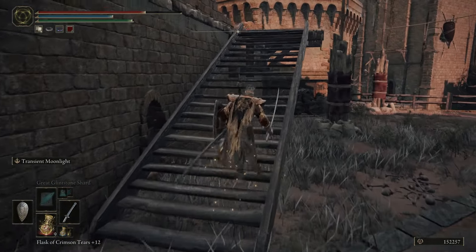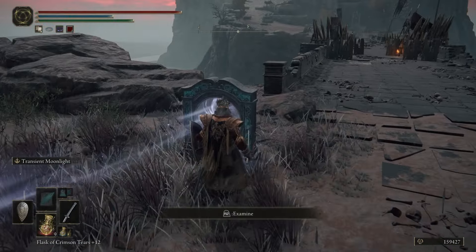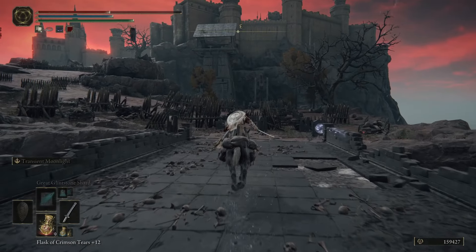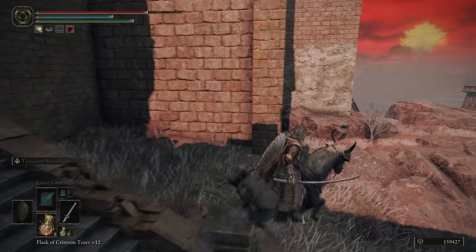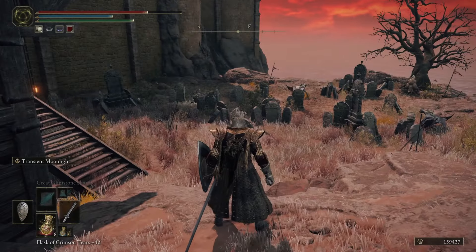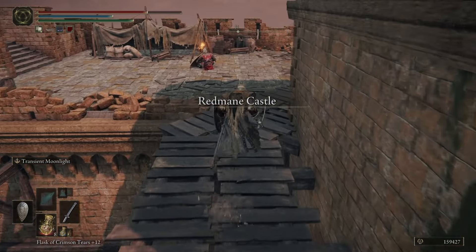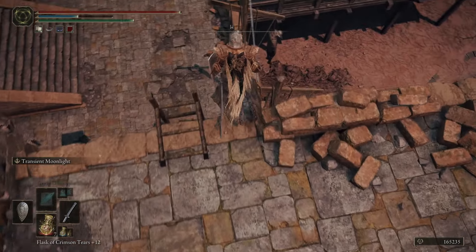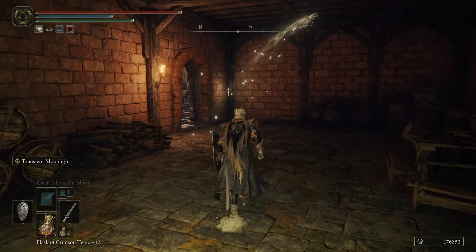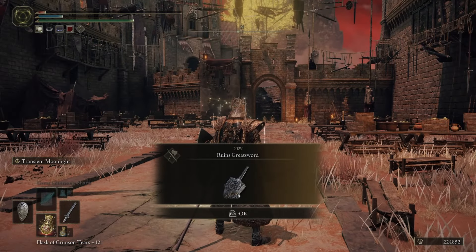If you run into that issue, you essentially have to complete the festival by defeating Radahn. As for how to get in: there should be a teleporter that sends you directly to the center. If that's not active, you can pass the impassable bridge and eventually come to a locked gate. From there go right, follow along the cliff side past these bats, up the cliffs, and you'll come to a graveyard with a ladder near the steps. Climb up, and you're in Redmane Castle. Follow along the rooftops, drop down, and make your way through the castle to a site of grace. Directly outside that room is the boss room — you'll fight two bosses at the same time and get the Ruins Greatsword.